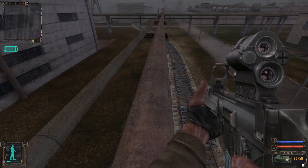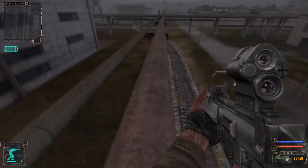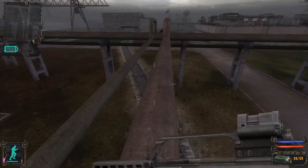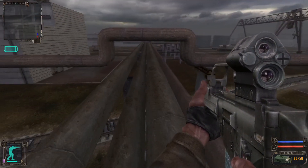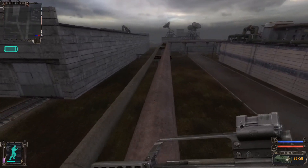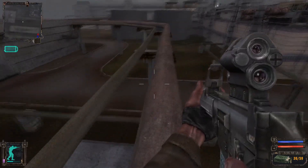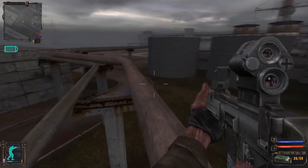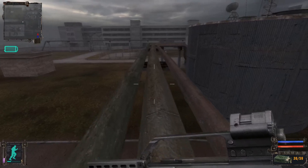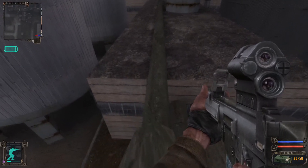Now we have to jump over this ledge. Let's see how to do it. And this is the last roof we needed. This is the last part of pipe where you can fail, so let's pass it carefully.